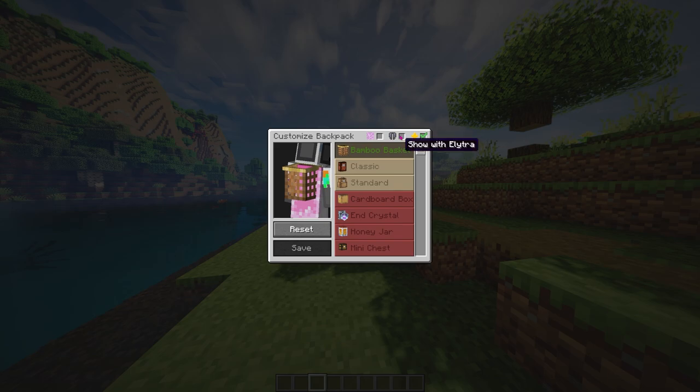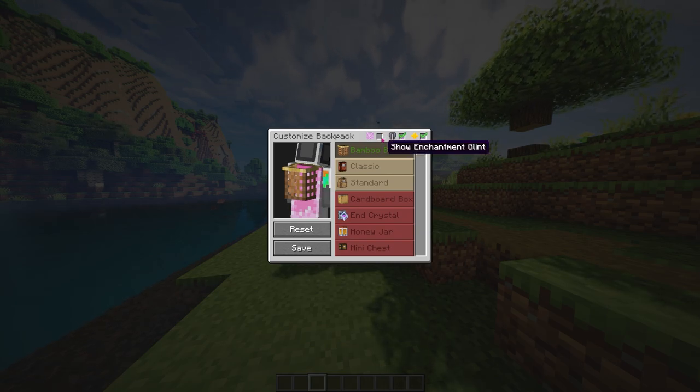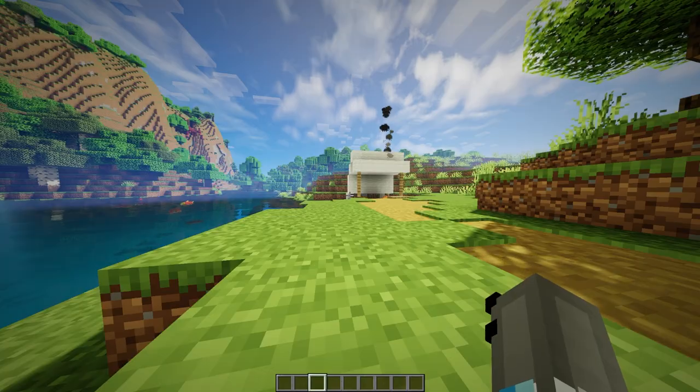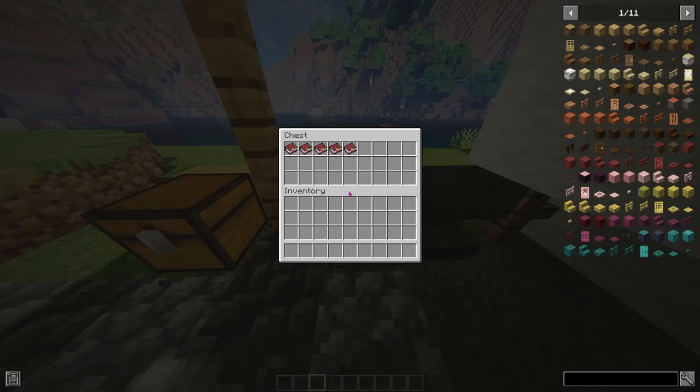You can tick a box if you want to show the backpack when you have an elytra, because otherwise your elytra will just cover up your backpack. Also when you enchant your backpack, you can choose to show the glint or not. We'll actually choose to show the glint because it will segue nicely into the next section of the mod, which is enchants.